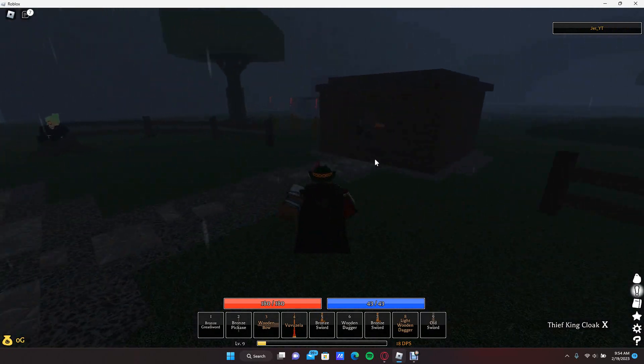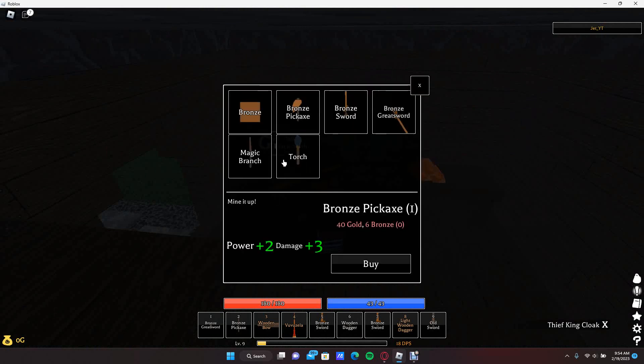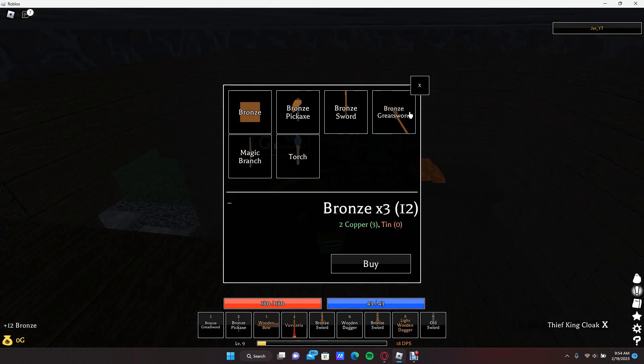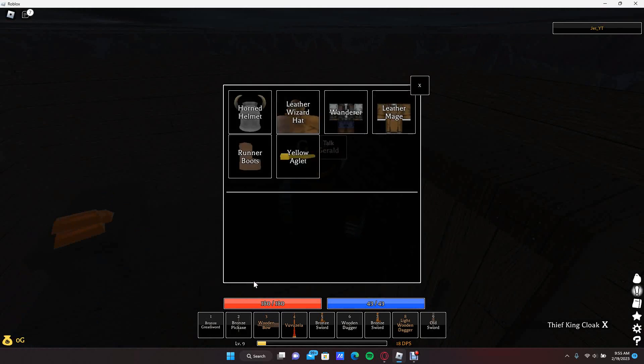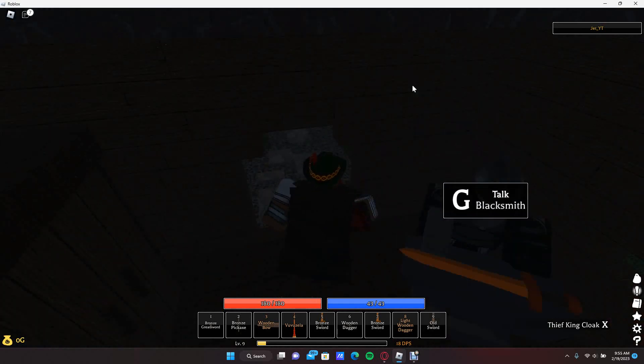There's also a blacksmith who sells you weapons and other gear. You can get the bronze stuff over here, or you can get magic gear and go for a magic build. I recommend getting the greatsword, or you can just get the regular bronze sword. But you definitely want the bronze pickaxe - that is definitely what you want to start you off. This guy also has armor: a horned helmet that gives some good defense, and the Wanderer which gives some good agility. But as you can probably tell the archer's gear is better, so I don't recommend coming to this guy for armor - but I'll show you later when you progress.